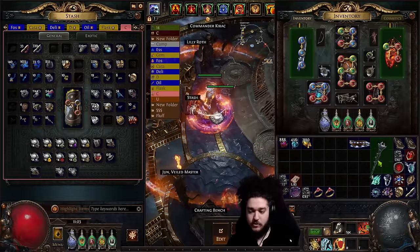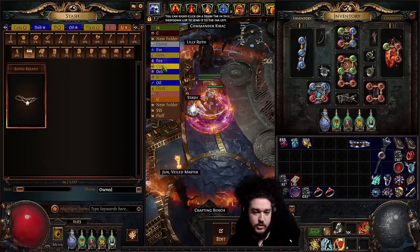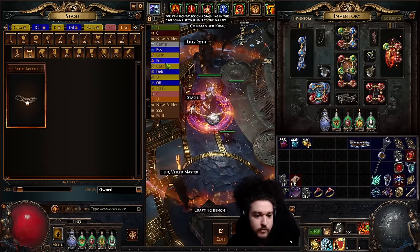An example of how this looks — let me pop into a map really fast. I have a map tab here.